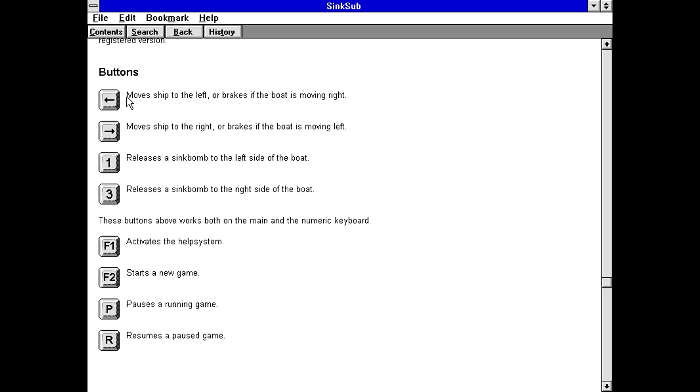Our buttons are left to move the ship to left, or brakes if the boat is moving right. I've got the funny feeling that we don't actually hold the keys, just based on the way it's saying that, but I guess we'll find out. One to release the sink bomb to the left side, three to release it to the right side — so that's kind of like if it was on the numeric keypad. F1 to activate help, F2 start a new game, P to pause, R to resume. It's actually kind of annoying when the pause and unpause keys are different, but I understand why some people would do that.